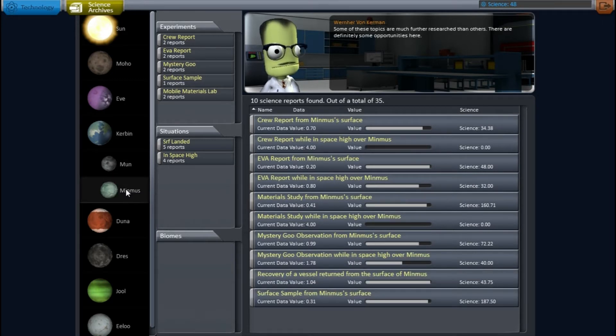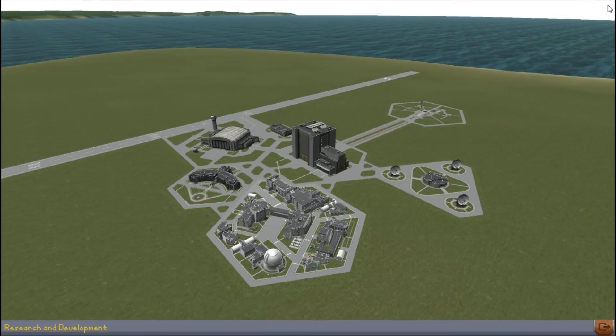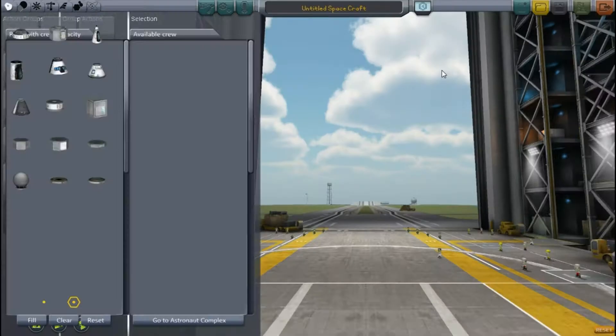We're going to go and send out some space probes. We're going to get ourselves some science, enough to buy ourselves some ladders, and then we can start planning our first mission to a new planet. Oh, it's going to be fun guys, I can't wait.